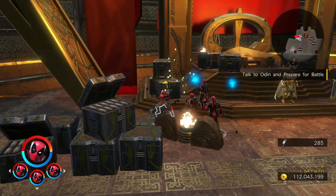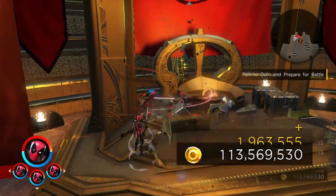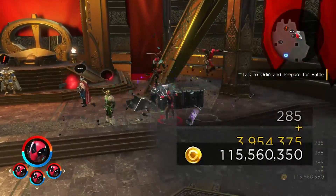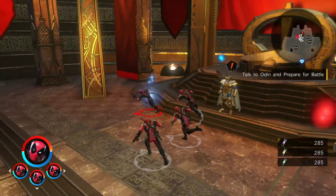Now you basically just destroy all of the stuff, and look how much gold — or credits — you're getting at the bottom. That is 1.9 million already, and there's another 1.9 million coming up over here as well, so that's going to double it to 3.9 million credits — just like that.